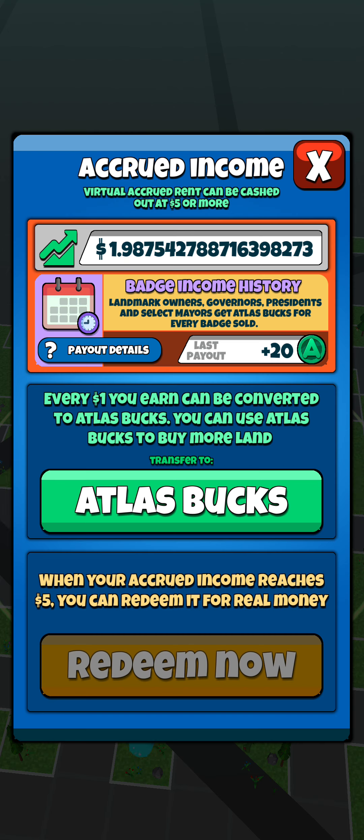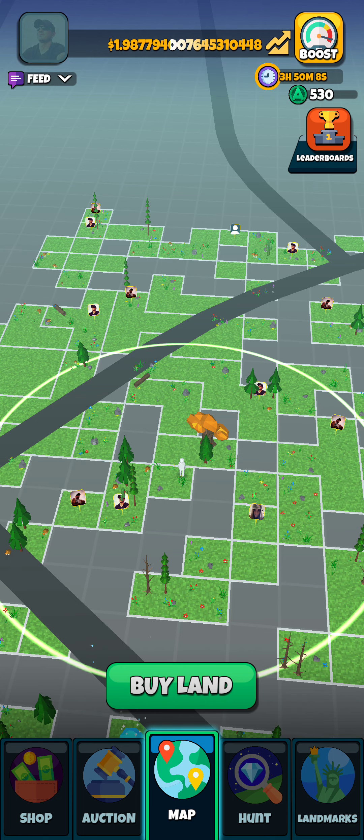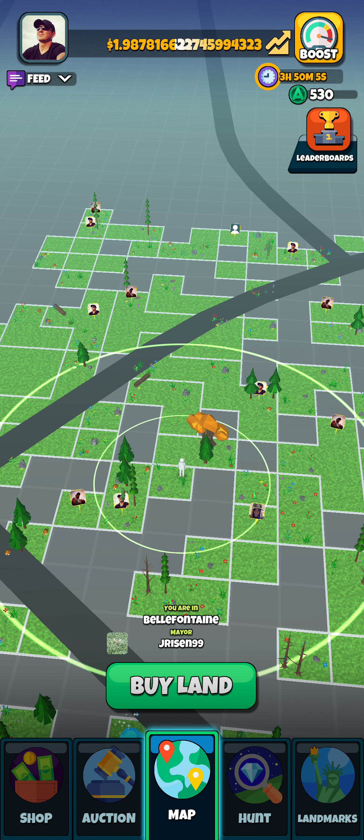Now we're going to click on the money screen. If you click on the yellow section at the top where the money is, you can see that every dollar you earn can be converted to Atlas bucks. Every time you hit a dollar on your counter, you can convert that into Atlas bucks — it'll give you 25 per dollar that you want to convert. I don't even do that very much; I just let my amount build up, and once it hits the $5 mark or more, you can cash it out for the different payment options.